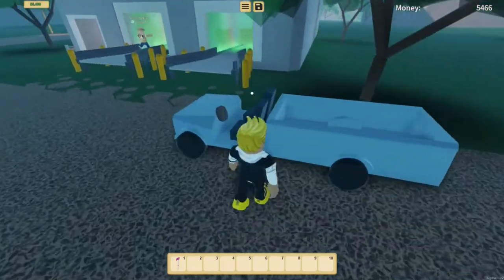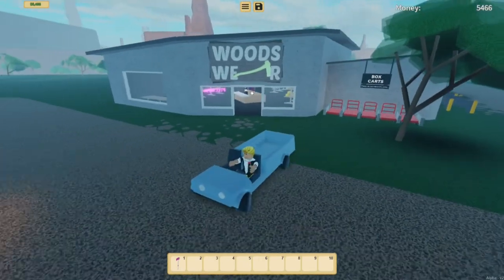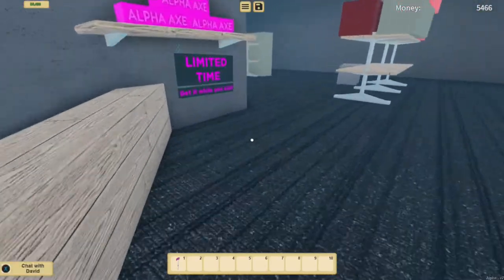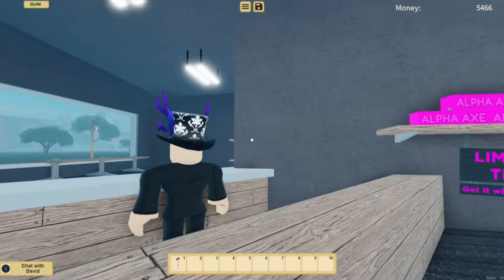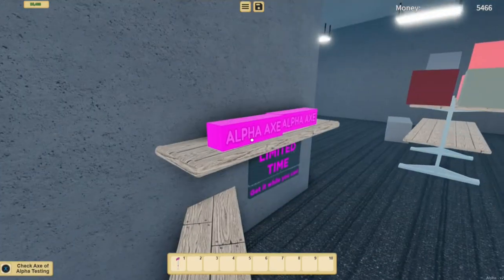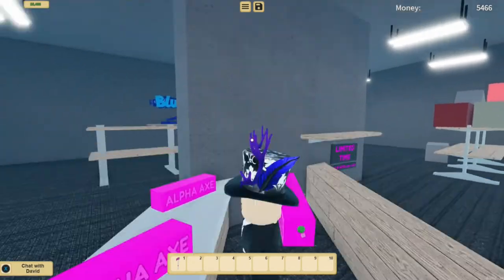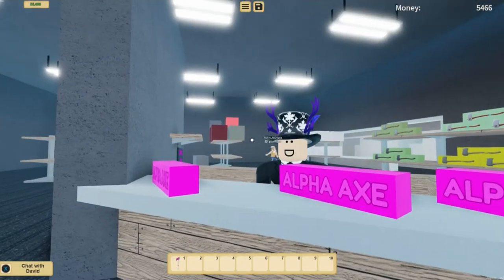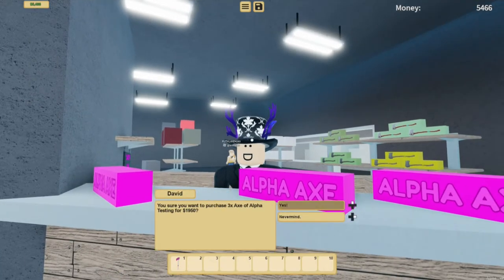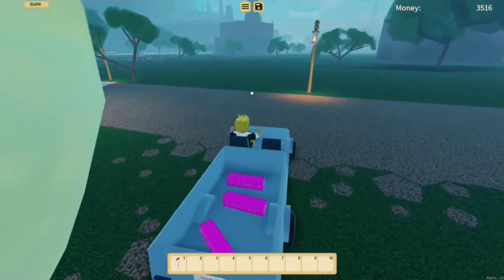2600! We're going to continue selling — I don't believe that's all of it, so we're just going to put the rest on the conveyor. 4100! And the final piece of lava wood — we've got 5466. We're going to go buy ourselves a couple more alpha axes. We're going to buy three alpha axes because we definitely need them. One, two, and three — they are all right here. David, can I buy these please? It would be cool if they added a voice for the shop character.